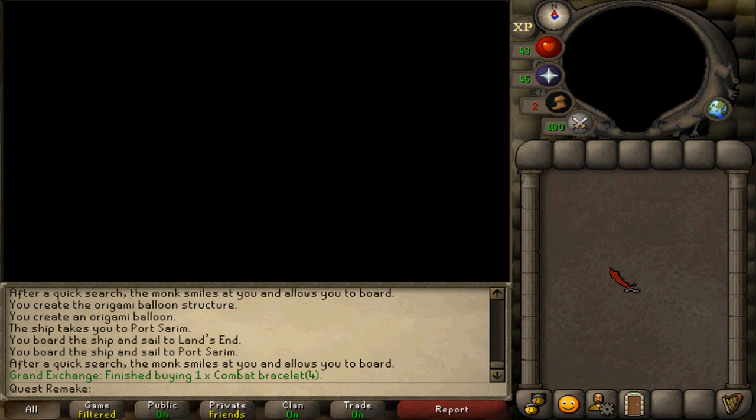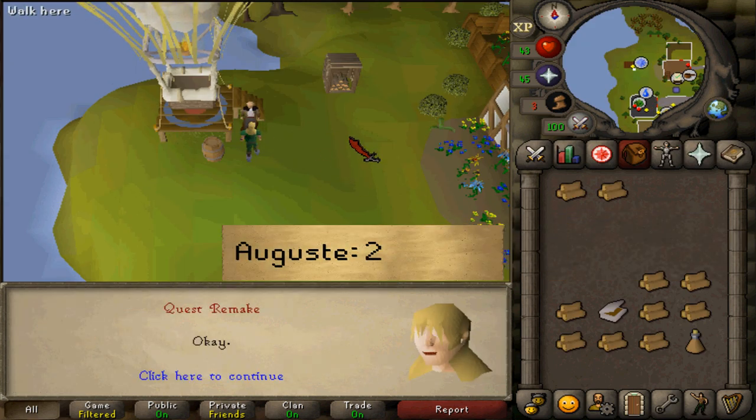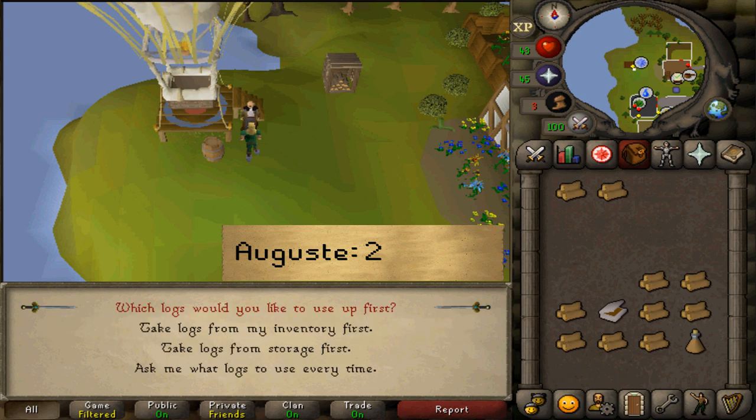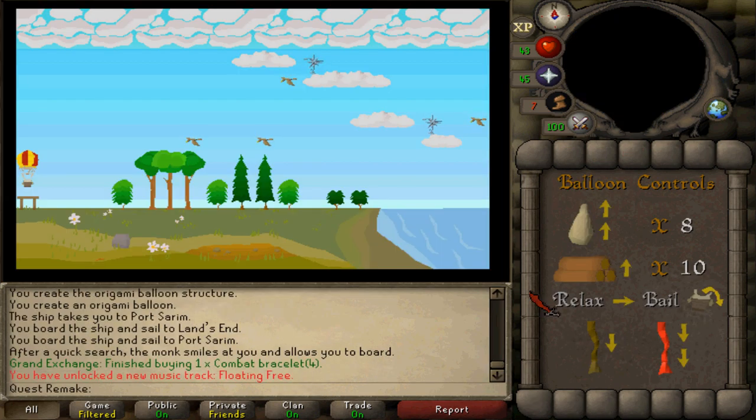After the balloon has been made, talk to August and select option 2. Now it is time to fly. If you have logs in your log storage, select option 1 or 2 depending on which kind of logs you want to take.